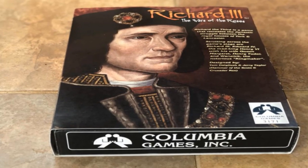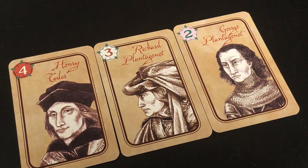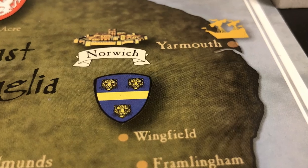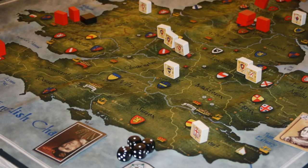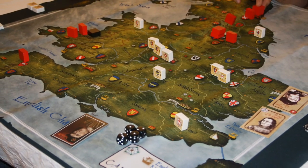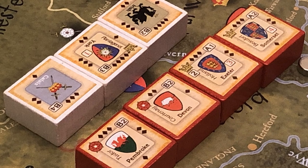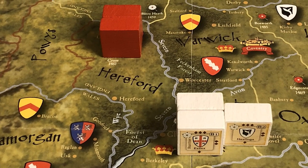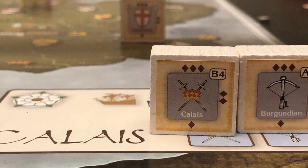This is Richard III, published by Columbia Games and designed by Tom Dalgleish and Jerry Taylor — a game I played at the 3rd Bello Tacón and enjoyed very much. I hope this video has given you a good idea of the flow of the game and what it has to offer. This is Stuka Joe signing off — thanks for watching.